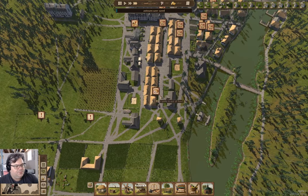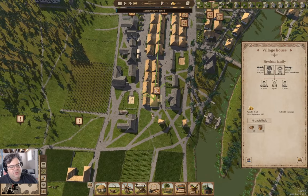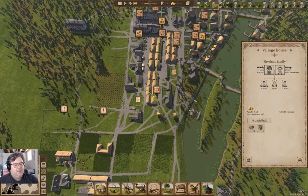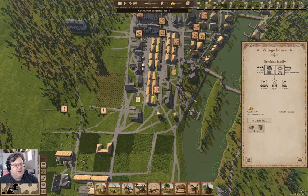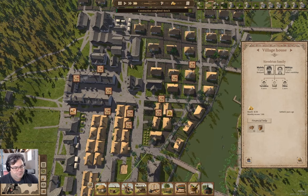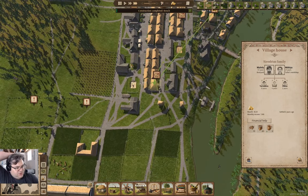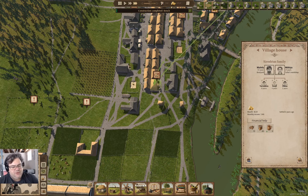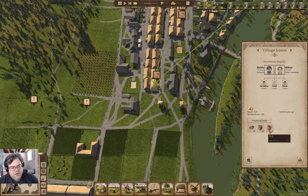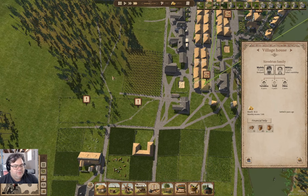Now we do have a food issue. Why are they out of food? Because they haven't bought the food. We're going to have some people leaving because they're hungry — or because they don't have enough food variety. Milk apparently qualifies as food. Funny that.